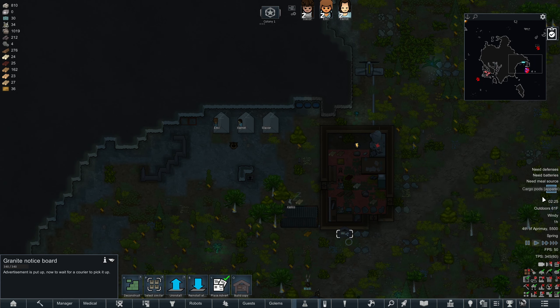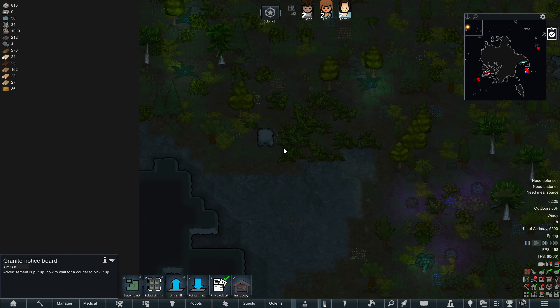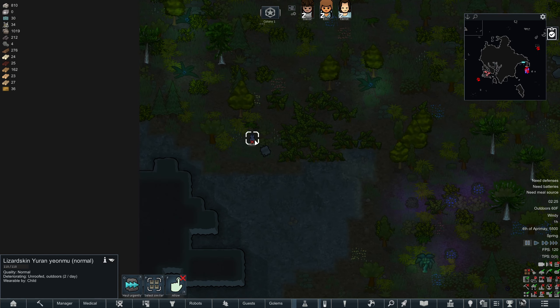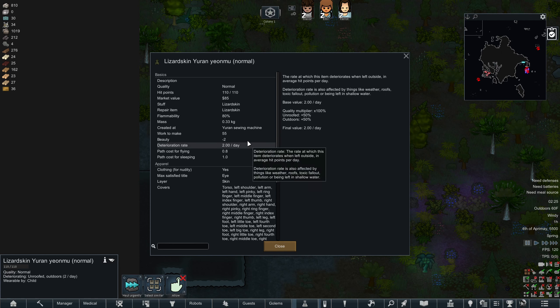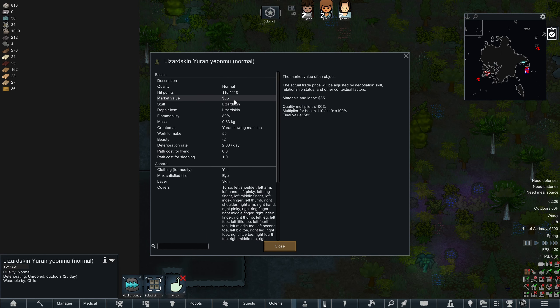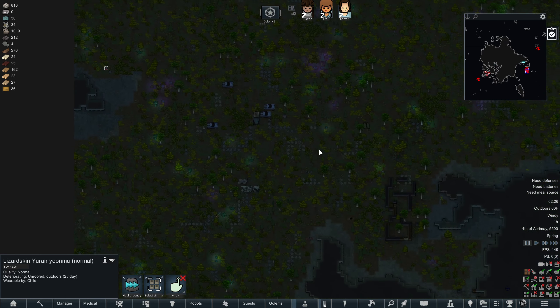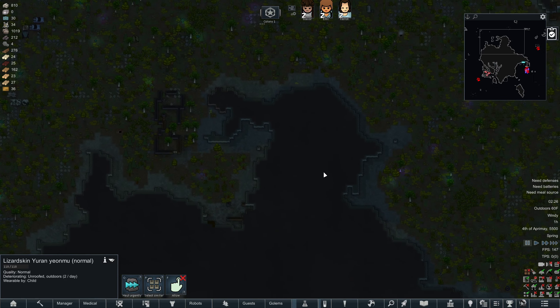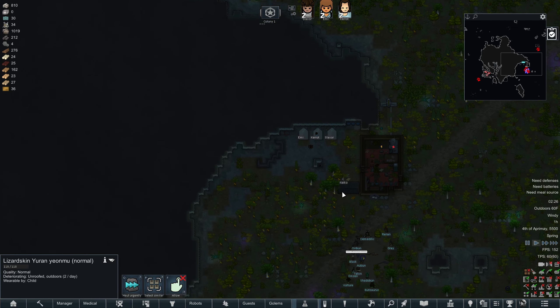Need defenses — working on it. Cargo pods incoming, a long ways away. It better be good. What is it — lizard skin, urine, a yonmu? A costume for a child. We don't have any children. I'm guessing a yonmu is some type of dress; it's only worth 85. I'm just going to leave it to rot — quite frankly it's not worth the time to send someone out there because it would probably take half a game day to get there and back.